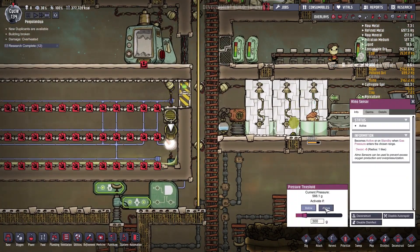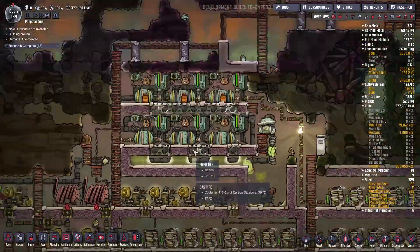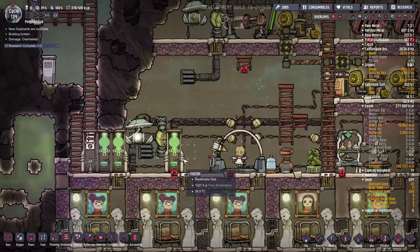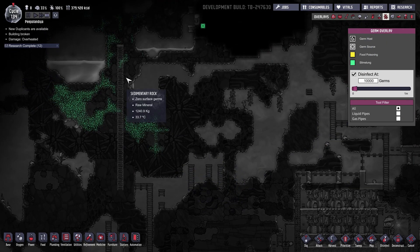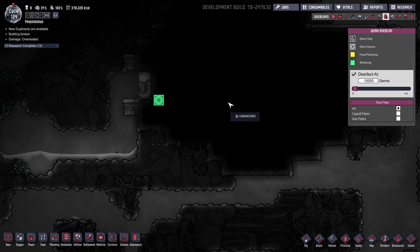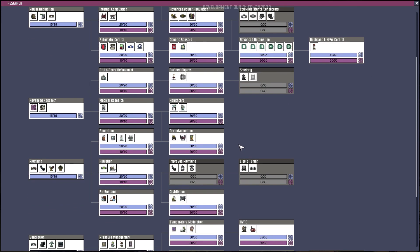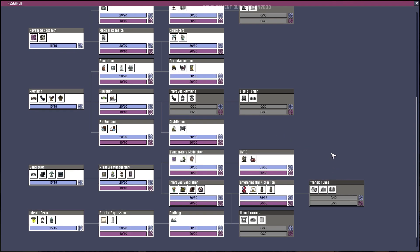I managed to install this bit and it's working perfectly. I still don't know how this thing works, but the good thing is we have natural gas being pumped in and in general everything looks awesome. I added this bit over here just because we have some germs and I don't want germs. Research task is done — I think that was the atmos switch. Thermal sensor, beautiful.